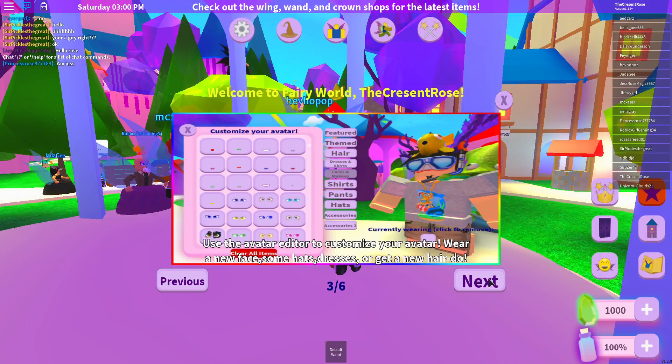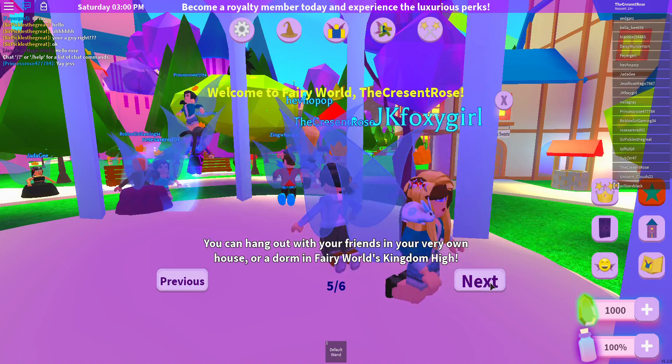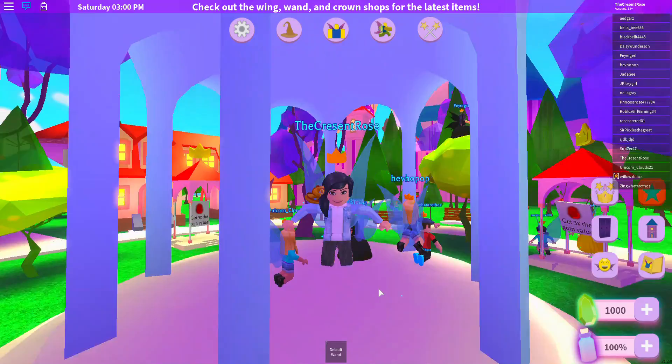Double jump to fly across the map using pixie dust. Pixie dust regenerates by waiting, eating food, or buying a reload. You can hang out with your friends in your very own house or dorm in Fairy World's Kingdom High. Don't be late to class - make sure to look out for class verification so you can join in on the action at Kingdom High.